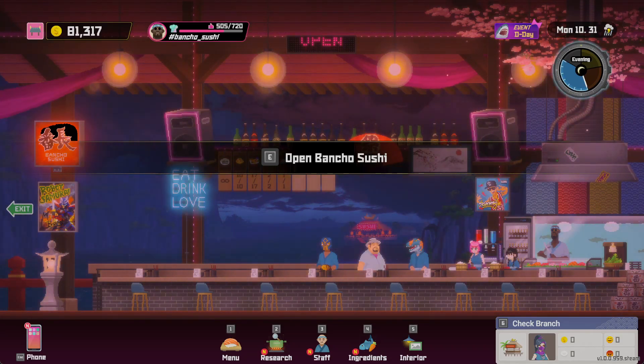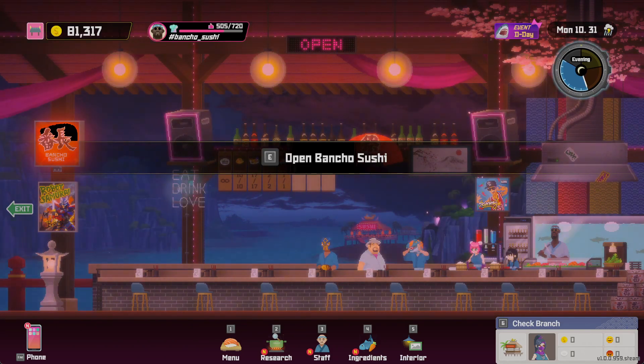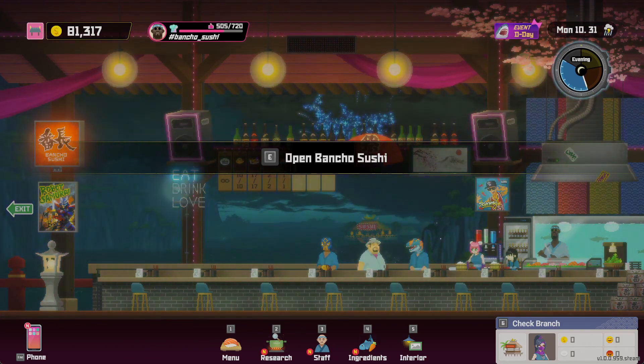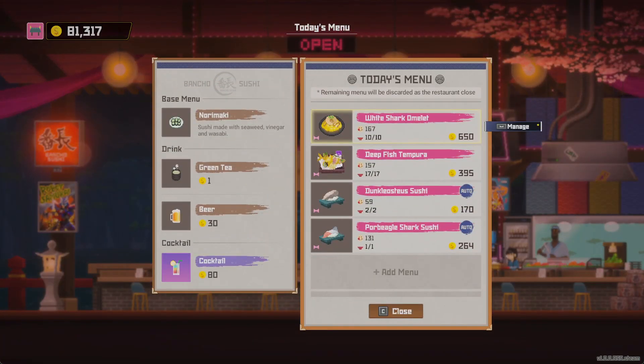Welcome to a gaming tier list guide video. Today we're here with Dave the Diver, and we're gonna be looking at how do you auto resupply your restaurant? So we've already set out our menu for the day. It's Shark Night, so we've got the shark omelet and the deep fish tempura.